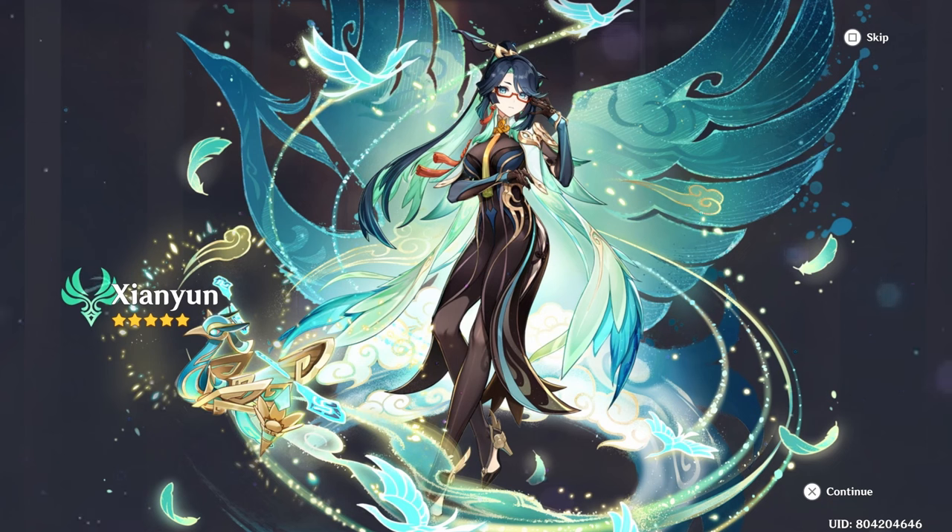"Please call me Xiangyun." There she is! We had to resort all the way to soft pity to get her — that was the 76th summon. At least we finally got her in the very end. My primogem savings are going to definitely tank from this.